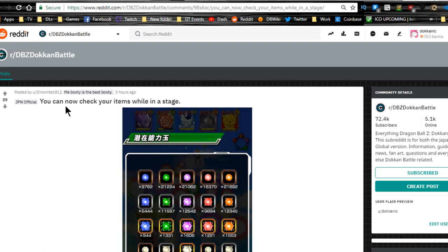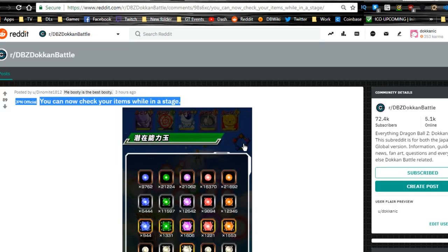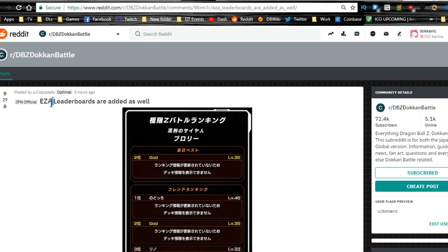Now you can check your items while on the stage, which is super useful — especially during orb collection to find out what path you should go down without having to log out of the event. It's also useful for checking awakening metals to find out how many you need while doing story event grinding. That's definitely a quality of life improvement that's been needed.